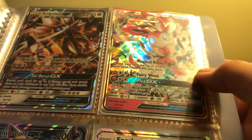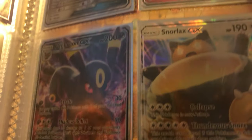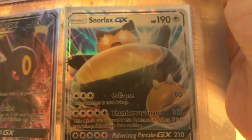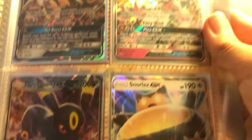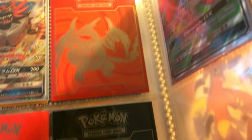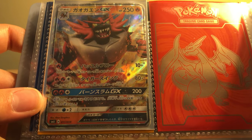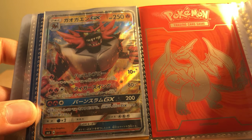Now here are my GXs. These are my regular GXs, no Hyper Rare, no Full Art. So we have a Solgaleo GX, a Sylveon GX, an Umbreon GX, and then a Snorlax GX. So those are my regular GXs. Oh yeah, also, I believe that's a Japanese Incineroar GX — please correct me in the comments if I'm wrong.